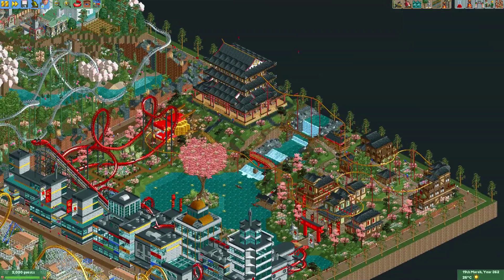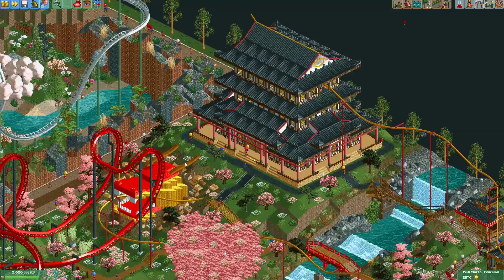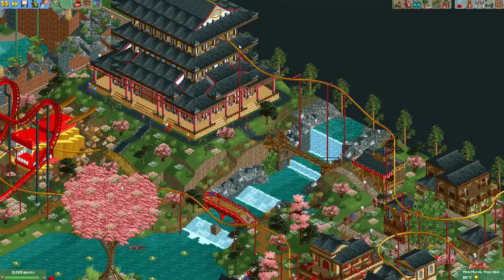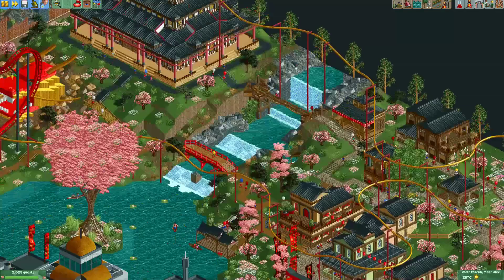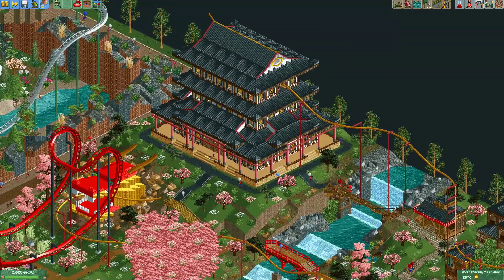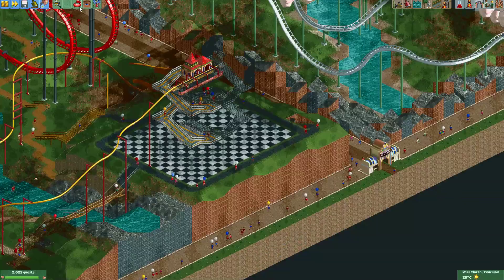Here you can see multiplayer round 10. This was the team round, and we actually used a vertical lift right here. Here you can see the mini suspended coaster — it goes downhill for most of the track, then goes into the Dragon's Mouth, and then it has to go back up to the station. So we actually used a vertical lift for that.